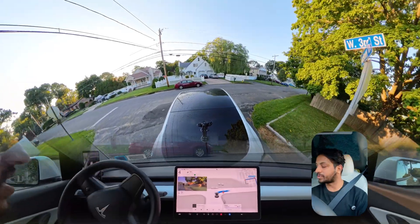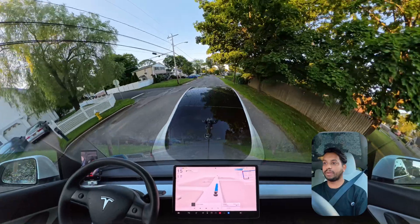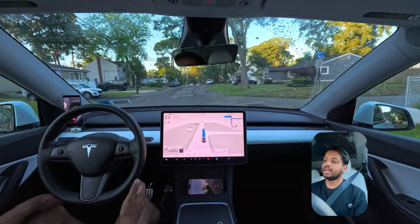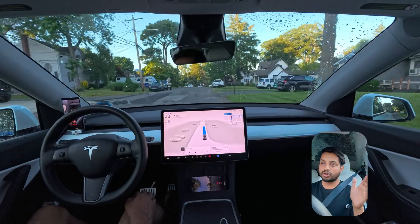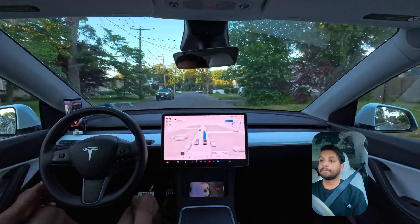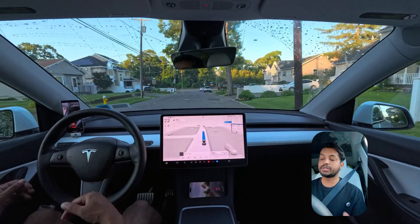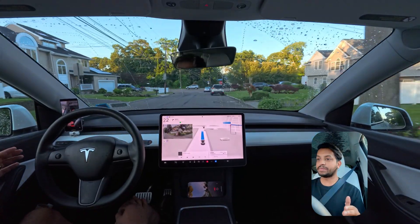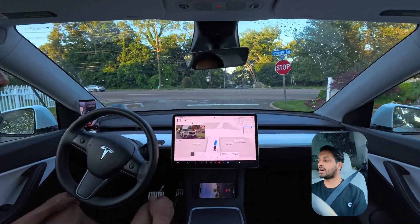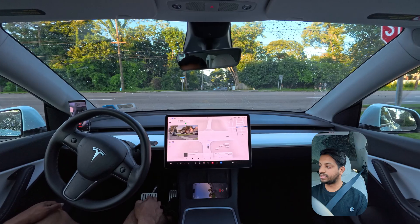We're making a right turn at this stop sign and the car creeps - it shouldn't creep because this is an all-way stop sign. Normally you can just look left and right and proceed, but probably this road has some visibility issues, so the car creeps a little bit, looks left and right, and when it's clear, it proceeds.